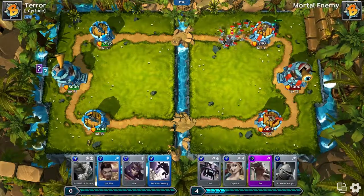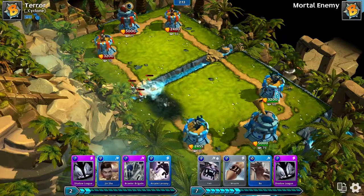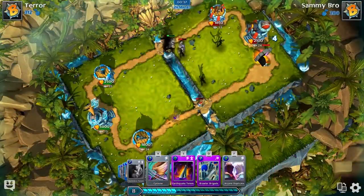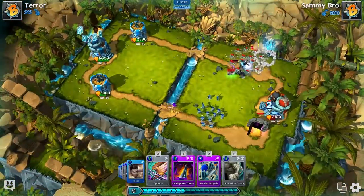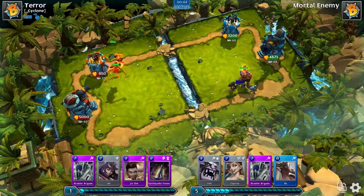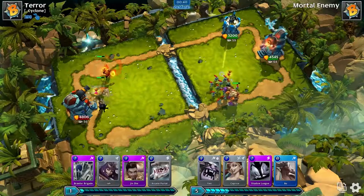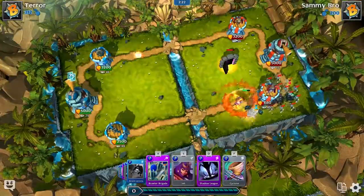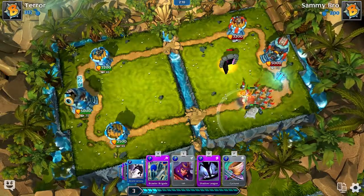Spells and totems are your instant cast game changers. These include area damage and directional spells like the gust of wind, and they also include mechanics that allow you to duplicate and mimic cards from your opponent's deck for an interesting twist. Spells can be cast anywhere, but totems are stationary. These provide concentrated boosts that buff your units while weakening your enemies. For example, a stone skin totem makes all your nearby units incredibly tough to kill.